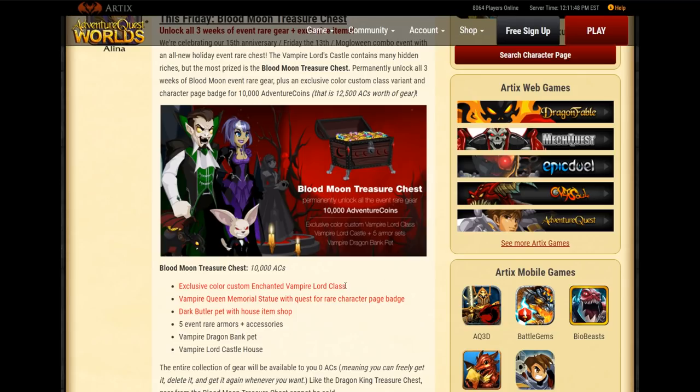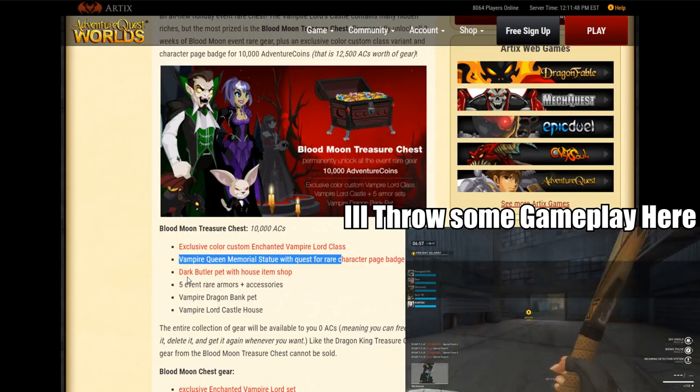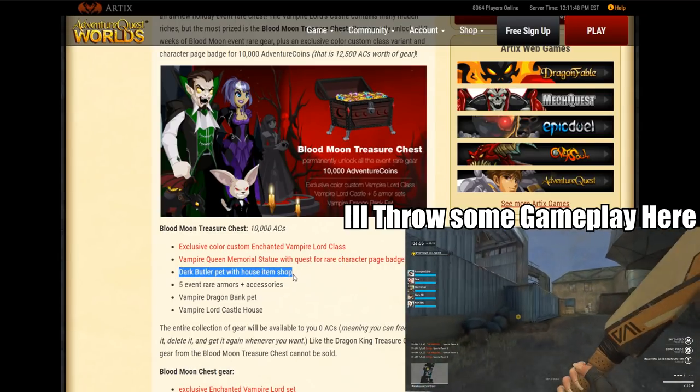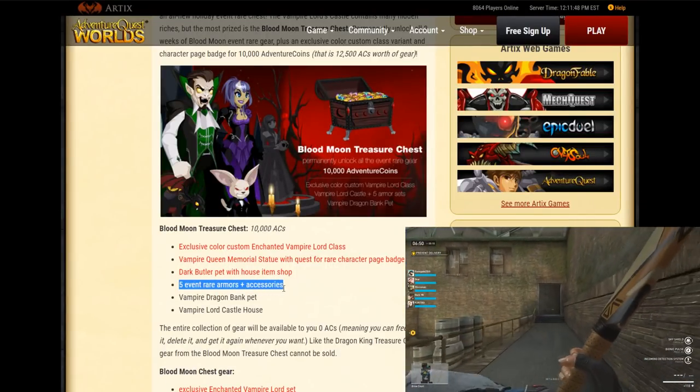I also wish it wasn't locked in a 10k chest. You get the Vampire Queen memorial statue with a quest for a rare character page badge. That's cool — you can see the statue in the background with two candles, blood coming out of the skull, and AQW Sephiria holding the skull. You also get the Dark Butler pet with house item shop.